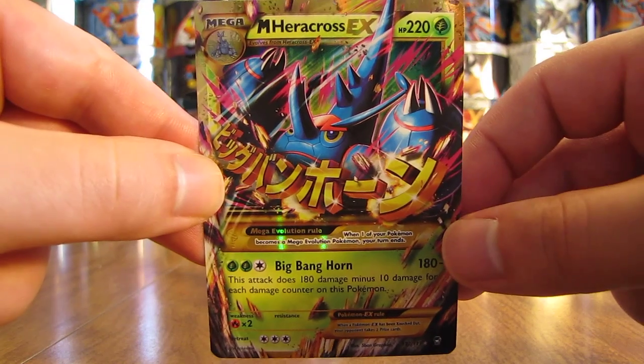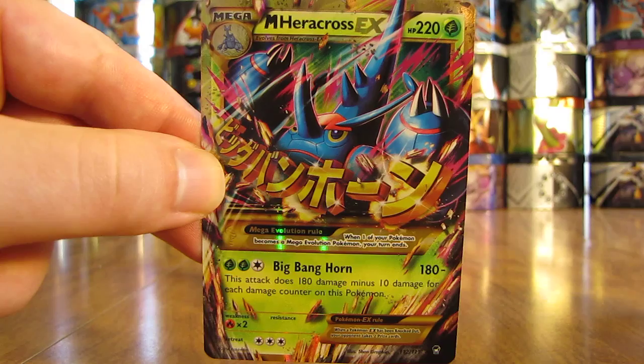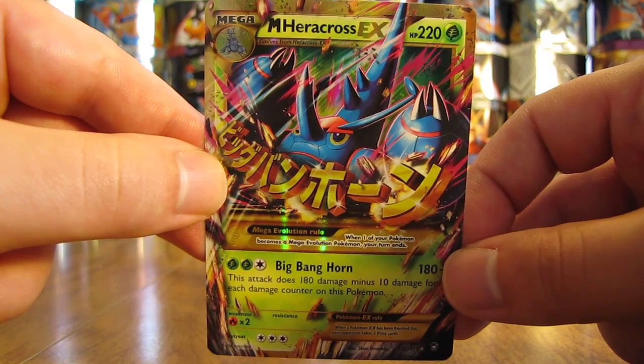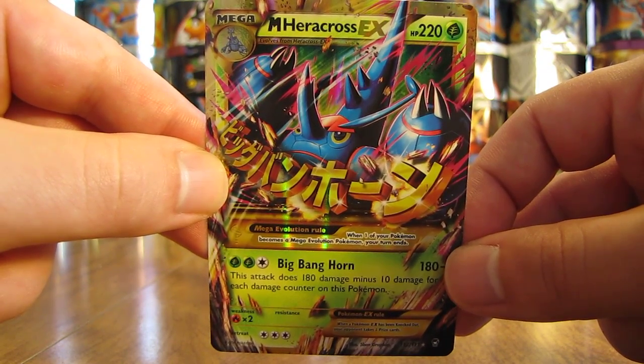When this set was released in stores, they had the booster packs and the two theme decks. They also had two Mega Charizard collection boxes that included Furious Fist booster packs, a Trevenant blister pack, and a Mega Lucario Elite Trainer Box.